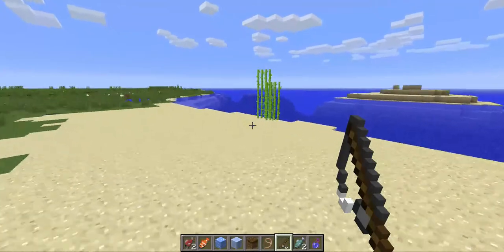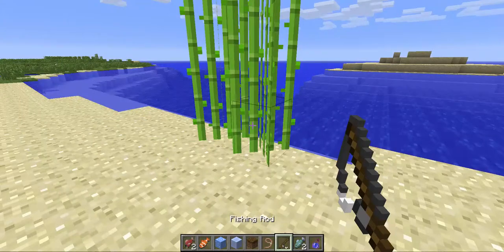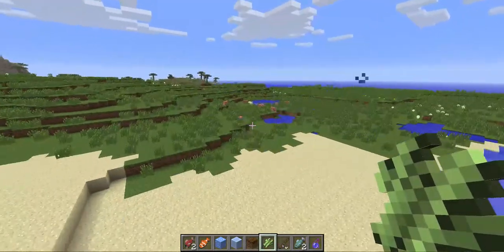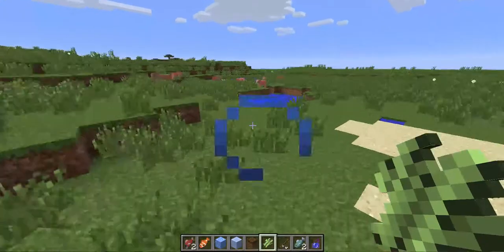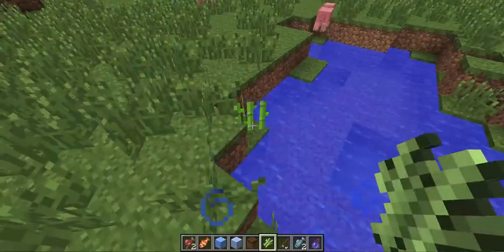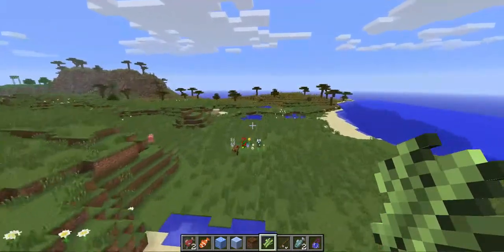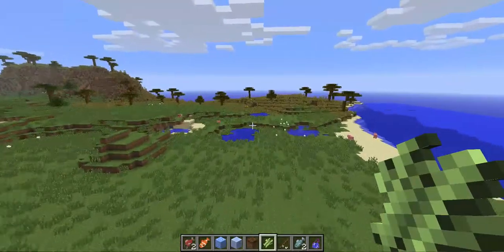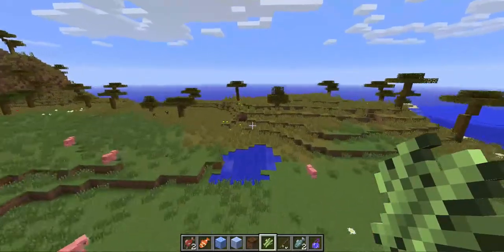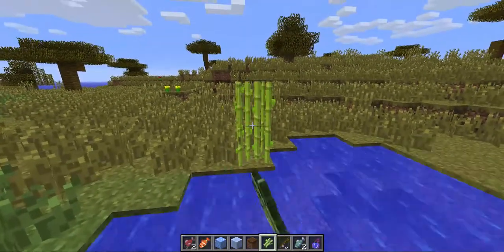One more thing I almost forgot — sugar cane now has a different texture depending on where you place it. Depending on the biome, it has a different look. In the Savannah biome for example, it looks a bit more yellow. So it adapts to the biome colour.